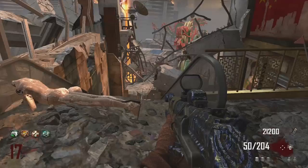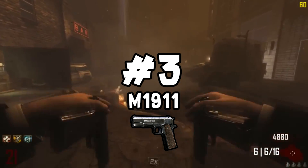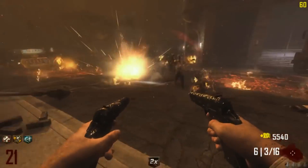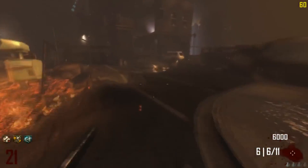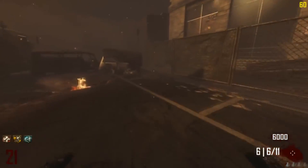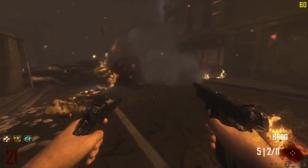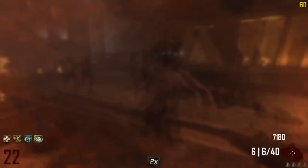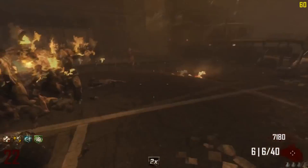In the number 3 spot we have the M1911. Even though BO2 doesn't really have PHD Flopper — Buried has it in a Per-a-Cola form and Origins has it but the M1911 isn't on that map — the M1911 is still a really good gun. High-round strategies on maps like Transit or Town always require a gun like the M1911. It's just such an effective gun and has been one of the best guns within COD Zombies ever since it was introduced back in BO1.